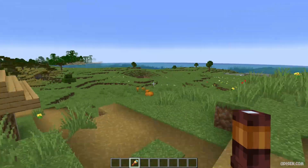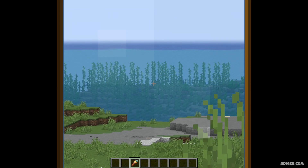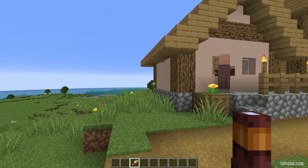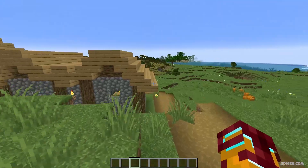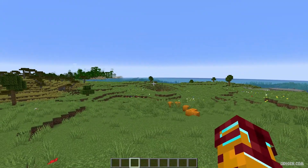In Minecraft we have spy glasses which give you a small zoom, but you must craft special items for that — it's very awkward. Forget about that. Option number two: this mod gives you a real zoom effect.